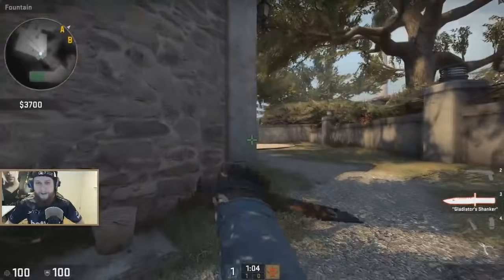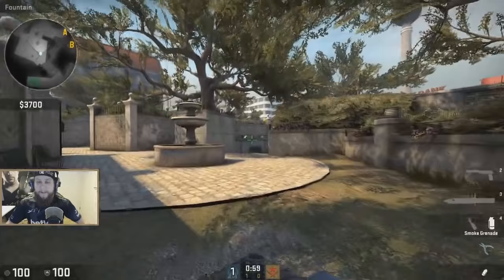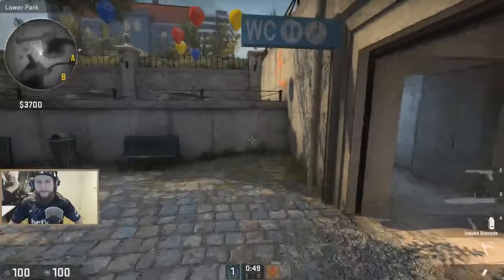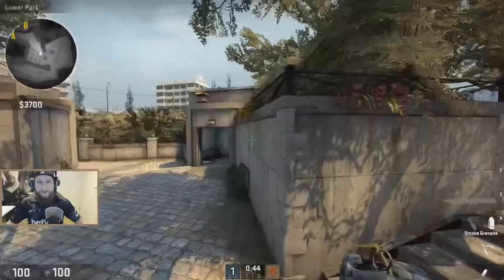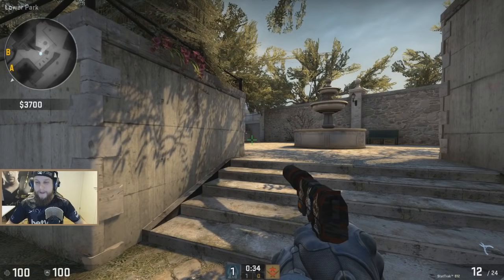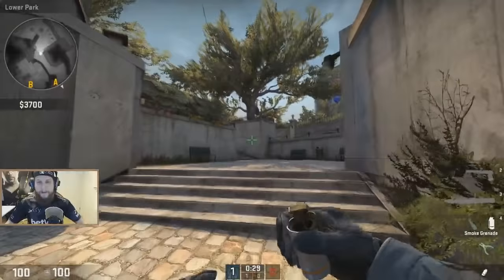If you don't smoke, the T is gonna stand here with an AWP or AK and peek, knowing for sure you're not up there. So the smoke is very useful for CT. At the same time, you could also not smoke and stand in position with an AWP, forcing them to use more nades to take this area. You could do an AWP peek here — I don't recommend it the first or second round, but you'll get a feel for when to do it.